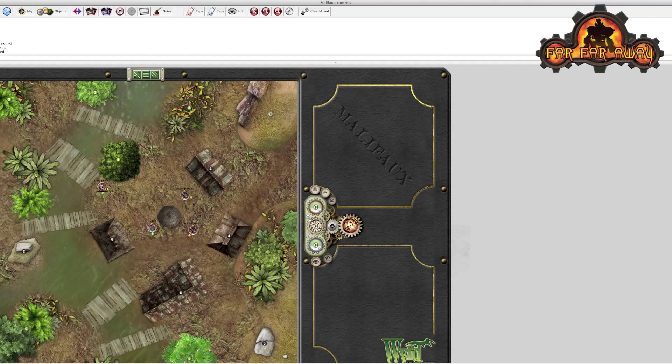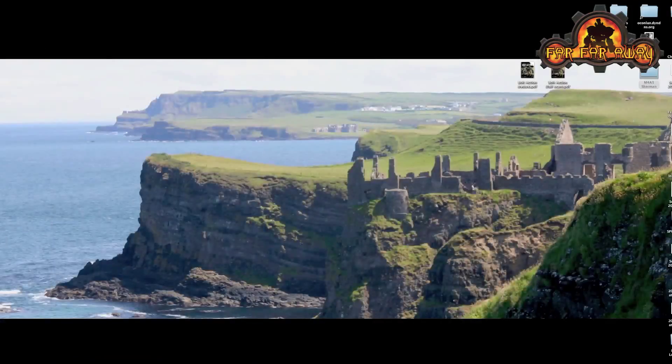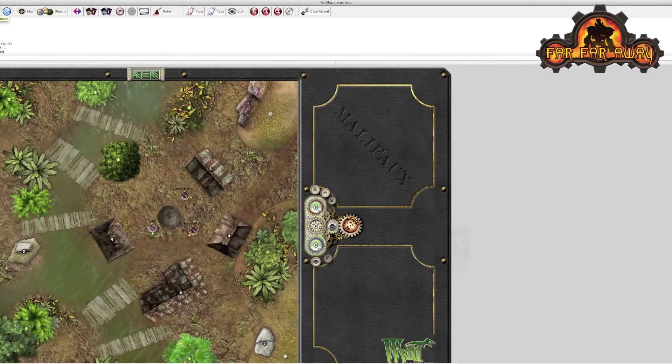If a model is killed or sacrificed, select it and press Control+D — just the same way as deleting a piece of terrain or anything else — and it's gone, deleted. If you don't want to do that permanently, there's a nice undo button in the top corner, or you could move the model to the sideboard instead. So thanks for watching, and in the next video I'll run through how to work with the cards.